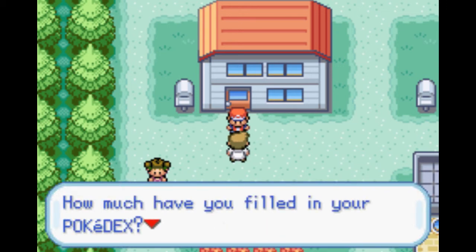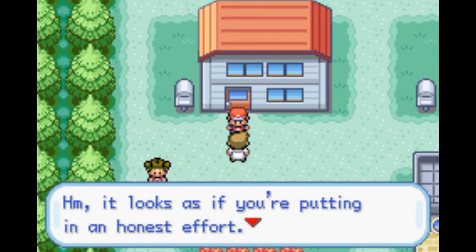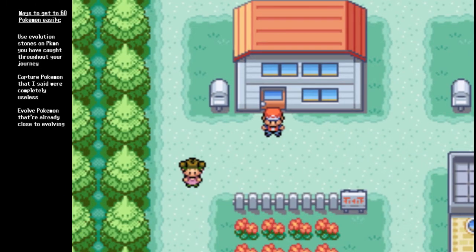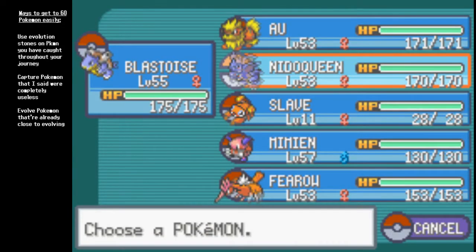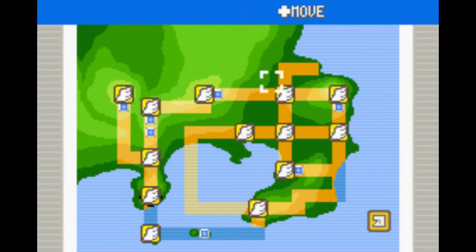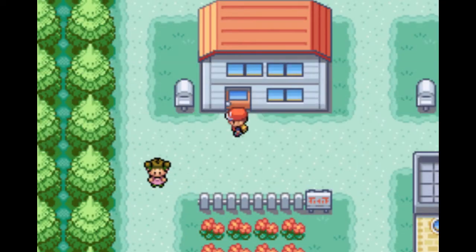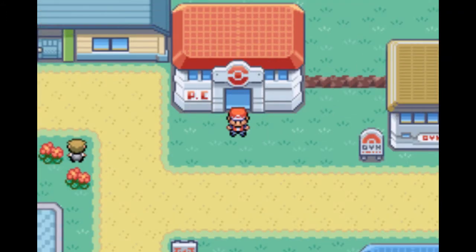Professor Oak is talking to us - he's checking our Pokedex. We've caught 18 and he's telling us to put more effort in. What we're going to have to do is get 60 different kinds of Pokemon in our Pokedex. The easiest way is catching Pokemon I deemed useless before, evolving Pokemon you already have, or using evolution stones on Pokemon you might already have. You need 60 different kinds to obtain the National Dex and move further in the game, which I'll have to do off-screen.